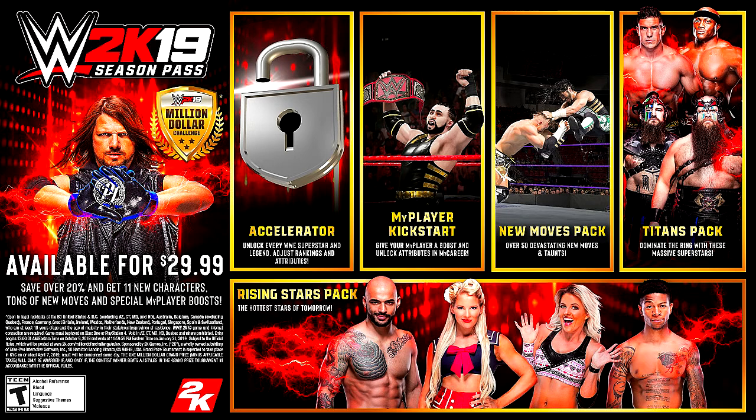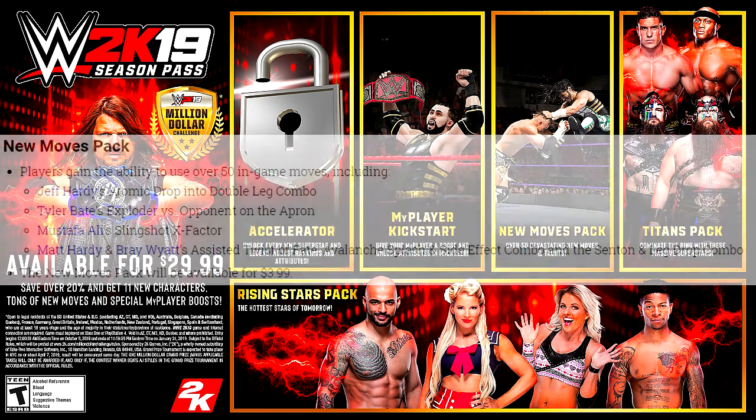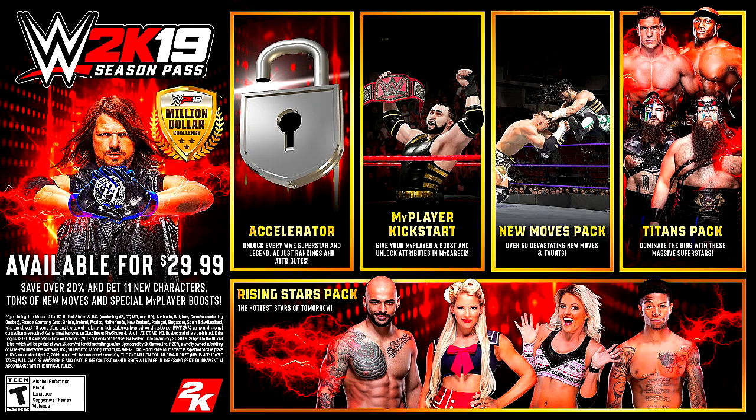We get a lot of voiceover in MyPlayer this year — that is amazing. We haven't had that in quite some time. Moving on, we got some new moves: 50 new moves including Jeff Hardy's atomic drop into a double leg combo, Tyler Bate's exploder versus opponent on the apron, Mustafa Ali's slingshot X-Factor, Matt Hardy and Bray Wyatt's assisted Twist of Fate, and a handful of others. Individually $3.99, MyPlayer kickstart $9.99, and the accelerator is $4.99.